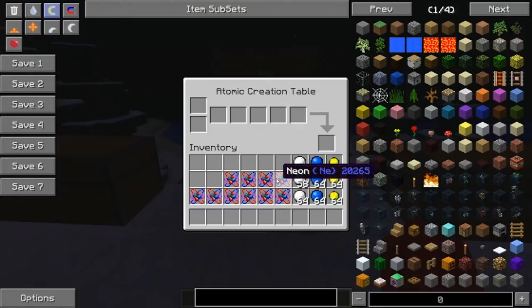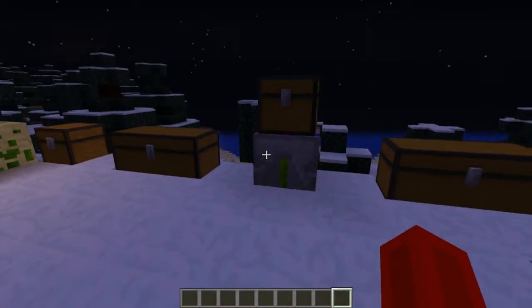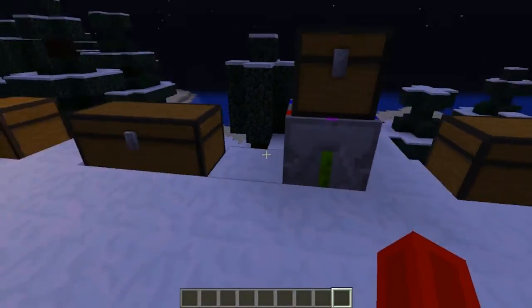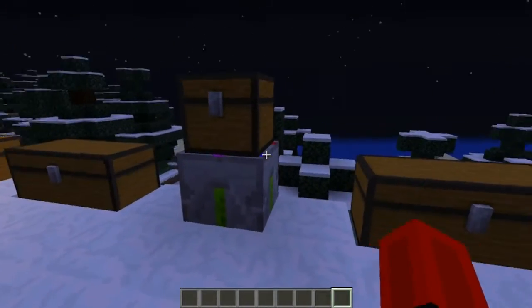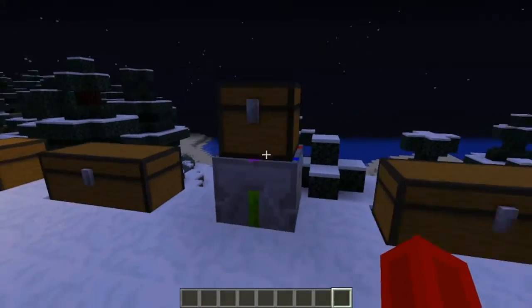The last atom is carbon. To make it you will need six protons, six neutrons, and six electrons. That covers the atoms. If you want to know how to craft others, I'll link a website in the description — there's information on how to make them.